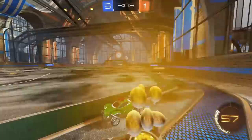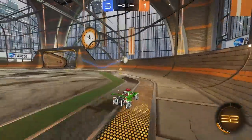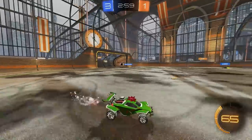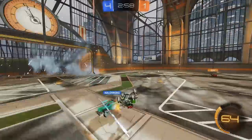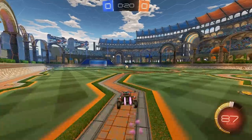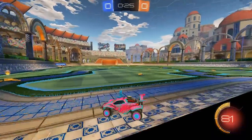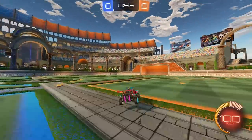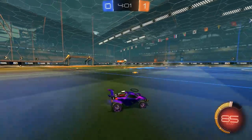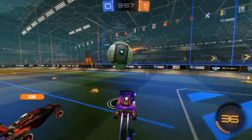I touched on this earlier with supersonic and power sliding, but it also applies to wavedashing. If you're holding power slide when you wavedash and hit supersonic, you'll keep that momentum without using any boost. If you can chain a couple of wavedashes — like Squishy does all the time — get up to supersonic, and then hold power slide, you'll be going full speed down the field without using any boost. It's a great way to recover and be quicker in general.